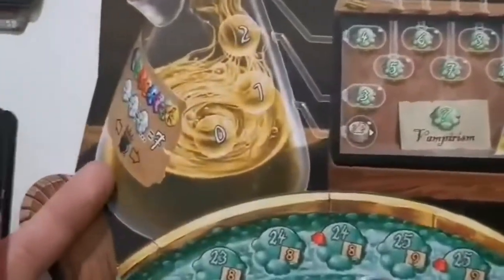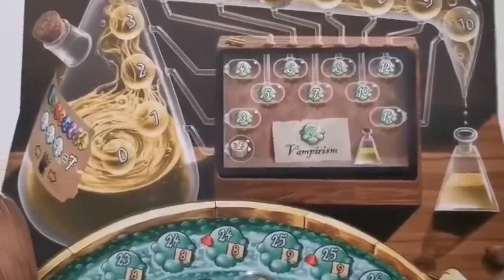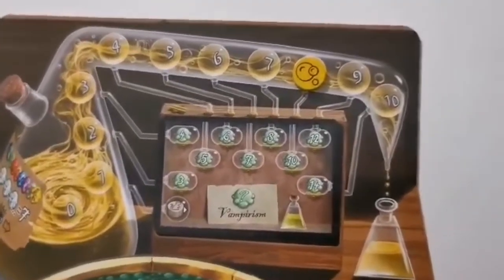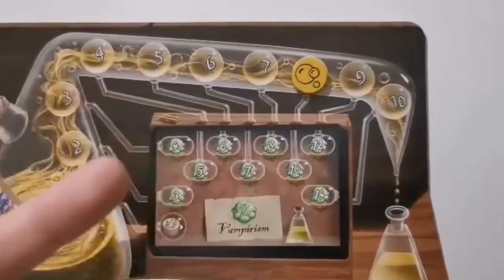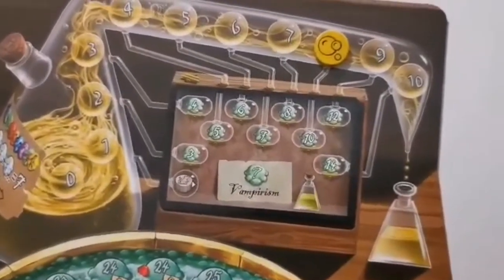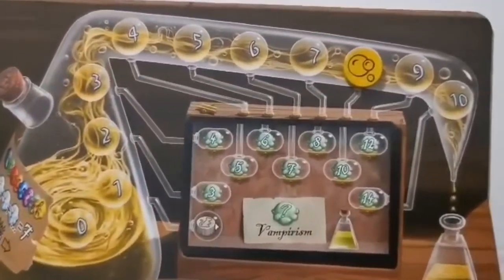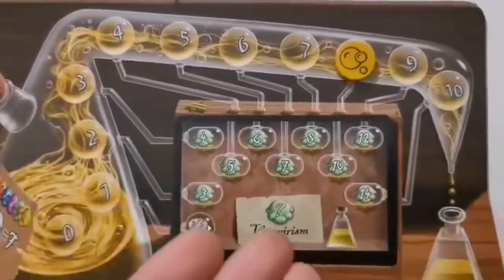The very last thing in the essence phase scoring is whether your neighbors exploded. In a two-player game you can only count that neighbor once — you can only ever get one point if they exploded. In a three-or-more player game, if both neighbors exploded, that's a point per neighbor. After you've got the score for the essence phase, you look at the related flask that your bubble counter is pointing at. Some flasks are oval and some are circular — the circular ones are activated immediately.